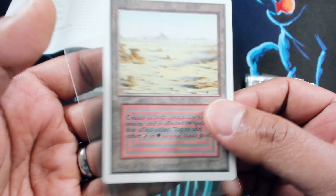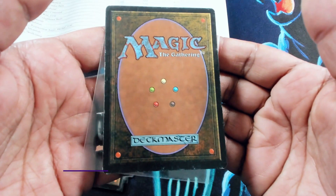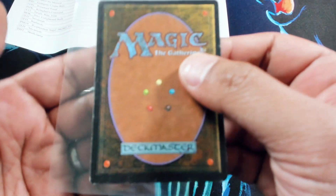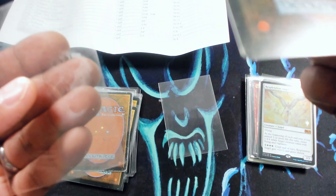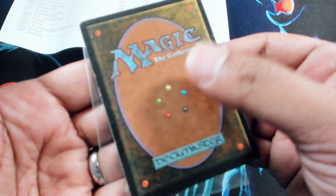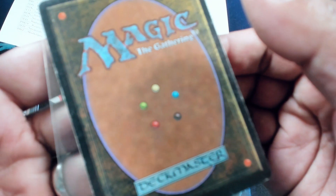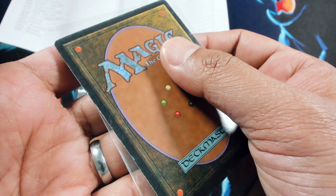Near mint unlimited Duals are extremely difficult to find. This is definitely not near mint, unfortunately. Now that I'm taking a look at the back — the front is really, really, really nice — but on the back there's just a little bit too much wear on this edge; you can see the whitening there. So this is really more like an LP minus than it is a near mint.